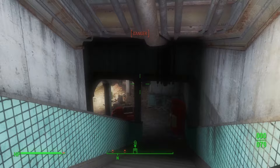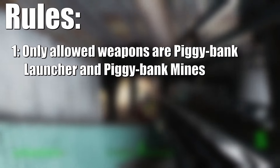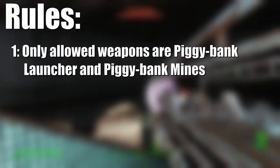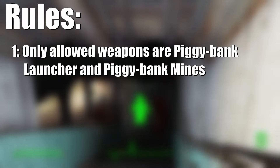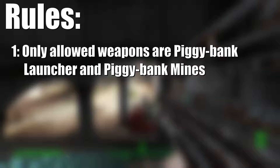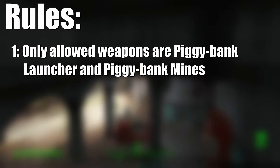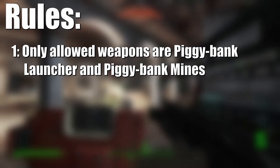To be exact, I'll be using the piggy bank launcher, and I'll probably never end up using the piggy bank mines. Despite the piggy bank being, well, a piggy bank, it is basically a much more powerful reskinned mini nuke — somehow — but instead of dropping radiation it drops caps. It is as overpowered as it sounds, but then again Creation Club stuff is overpowered as it is.